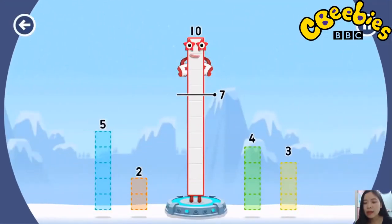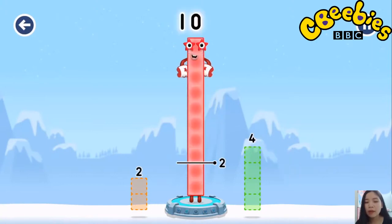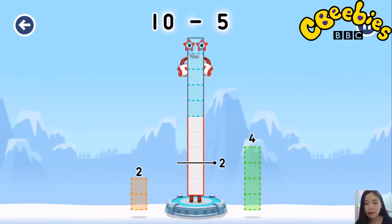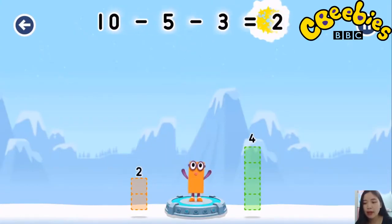Take number blocks away from 10 to leave 2. Here to help: 5... 3. That's right! 10 minus 5 minus 3 equals 2.